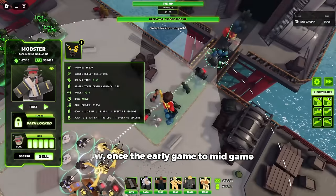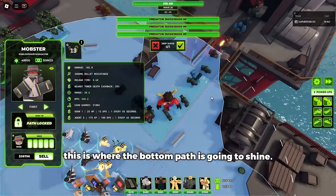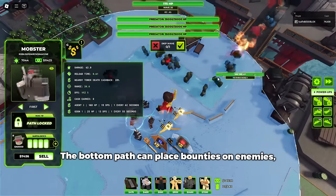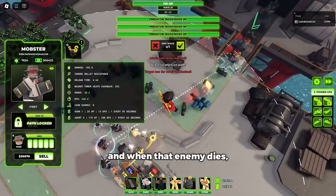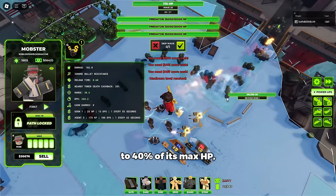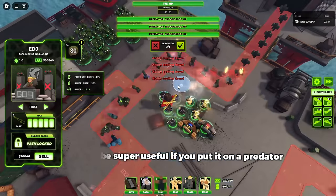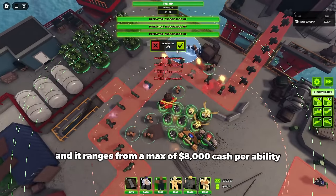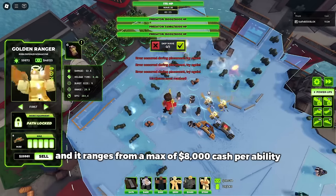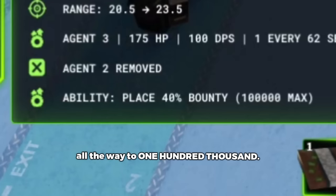Once the early game to mid game is all dealt with and you're starting to get other units, this is where the bottom path is going to shine. The bottom path can place bounties on enemies, and when that enemy dies, the enemy will give cash ranging from 20% to 40% of its max HP, which can be super useful if you put it on a Predator or Eradicator or something, and it ranges from a max of 8,000 cash per ability all the way to 100,000!